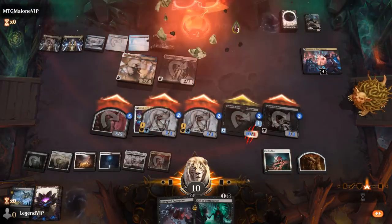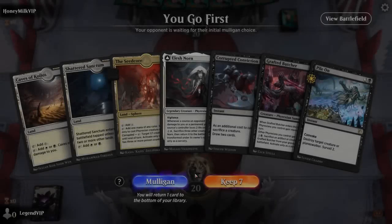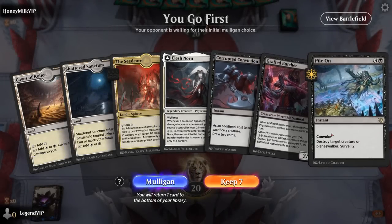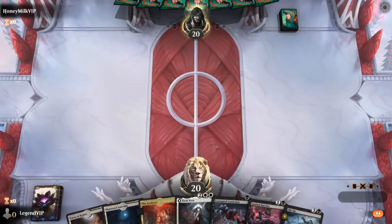Close one there against Angels — on to the next one. We're on the play and our hand seems fine. Could use some more cheap sacrifice fodder, but it's not going to turn it down.